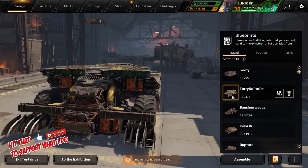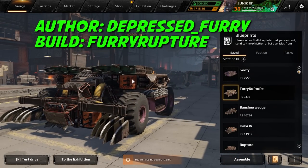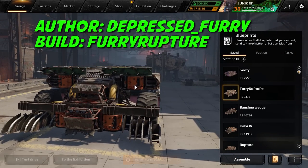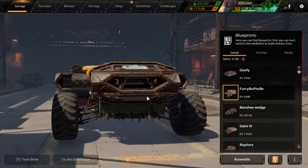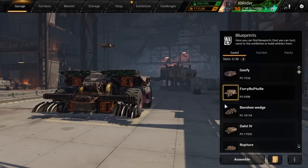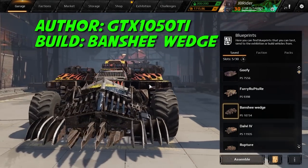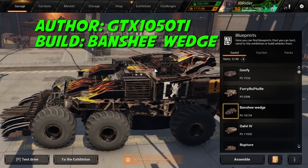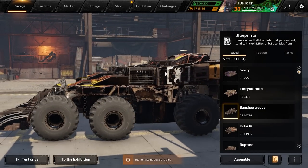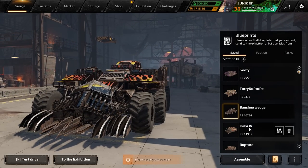So that was the first one I made. We're going to check out this one as well, which has the guns mounted a little bit differently horizontally, so we get a little bit more angle. Looks pretty good - it has a little bit of protection, not a lot, but it should work pretty fine. Next up we have the Banshee Wedge, which is a wedge build, and they're mounted a little bit in the back, which hopefully will give them a little bit more survivability or not make them fall off that quickly.